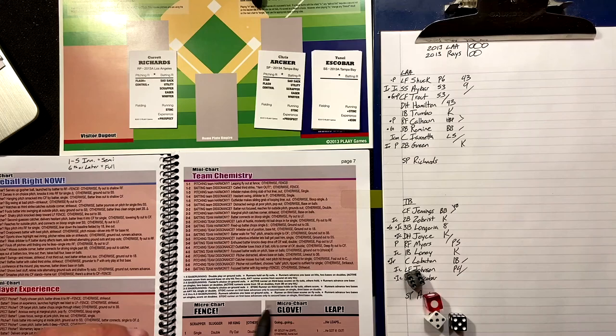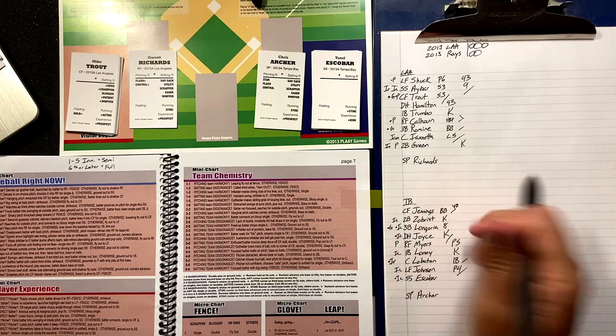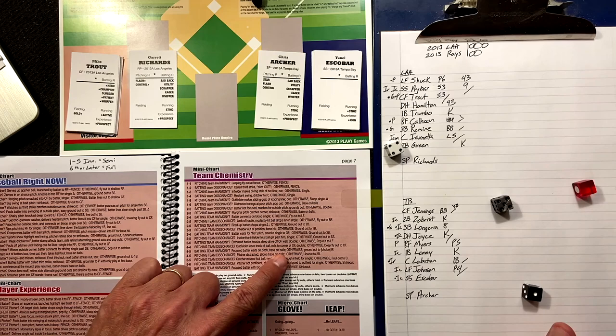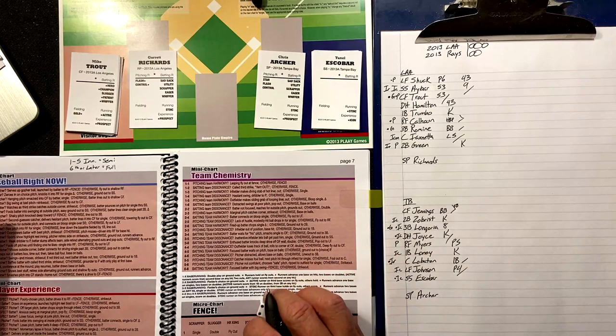Team chemistry — Harmony. Bottom of the third: Escobar — rolling two dice — four-five, blank. Four-five batting team Harmony? Yes. So it's a base on balls to Escobar. Walks the nine hole.